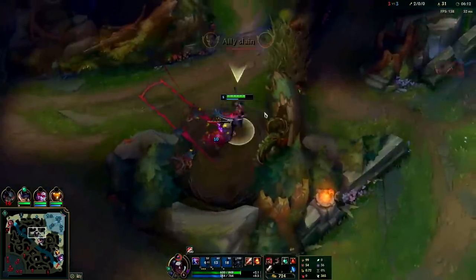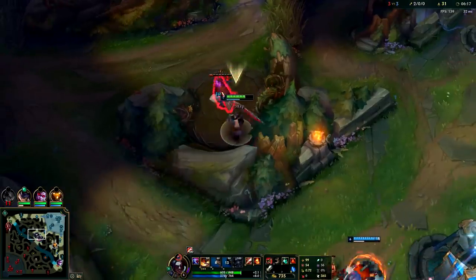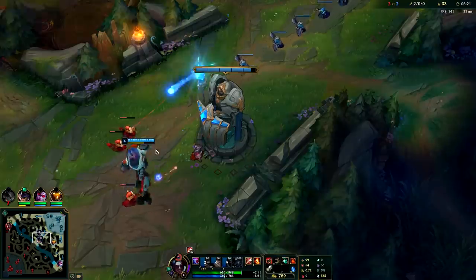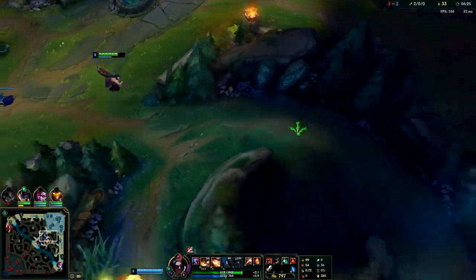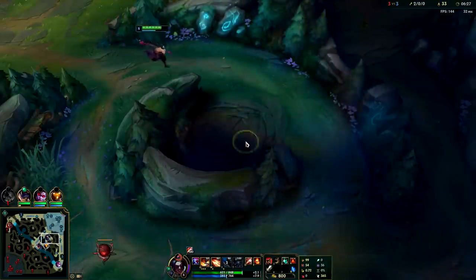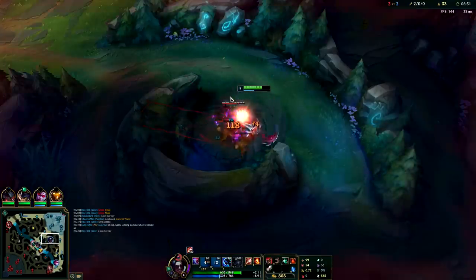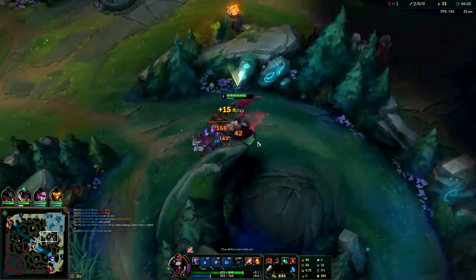Diana's shoving up, we could probably gank her. Also, mid laners don't realize it but you can steal their XP by being close to the wall. We're both getting like 70-80% of the total experience so it's not really hurting him that bad. He's level 6, I don't really care if I take some of his experience. Riot, please stop nerfing jungle XP.